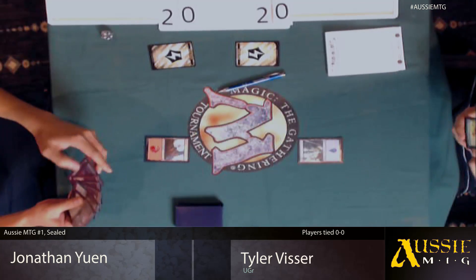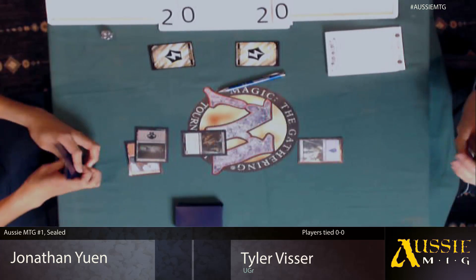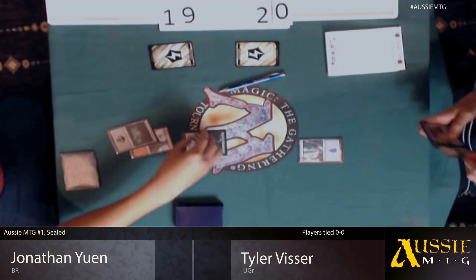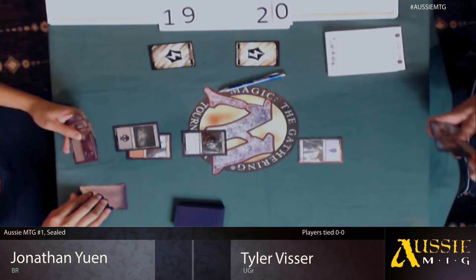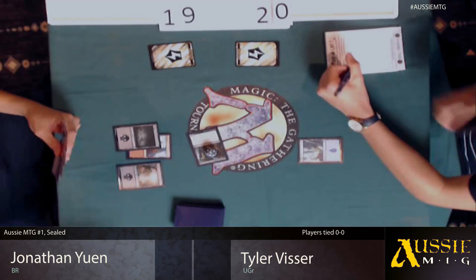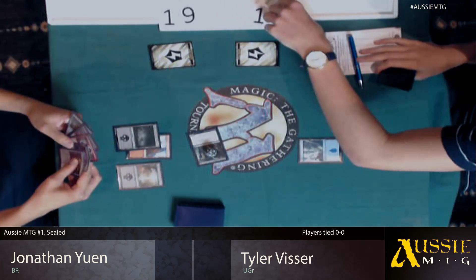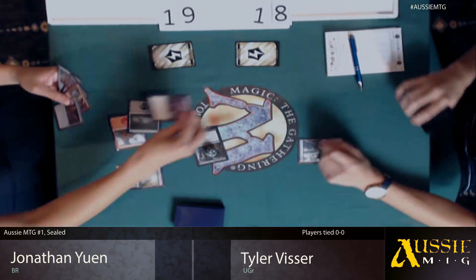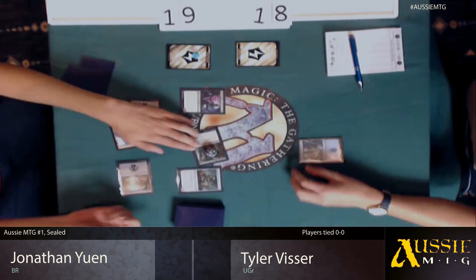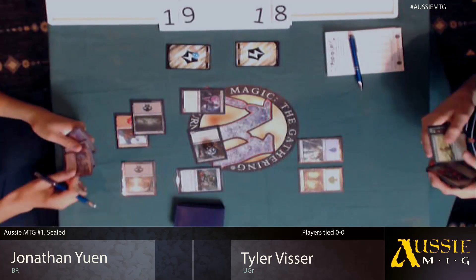Both players mulliganed down to six. It looks like Tyler kept a one-lander. Looks like Jonathan's on a black-red deck. It looks like a Fretwork Colony for Jonathan. So not the start that Tyler wanted for his final, but probably just the start that Jonathan worked for. It does look like that is the one he's got — the Fretwork Colony.